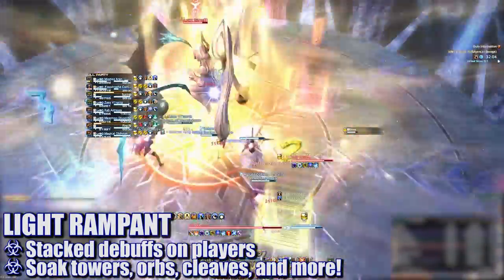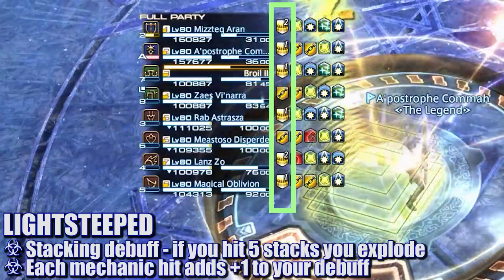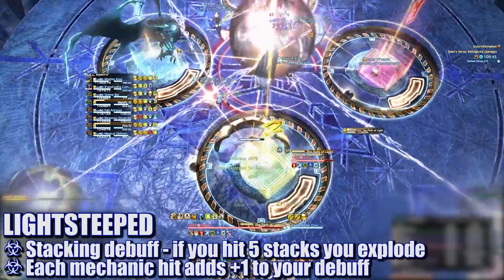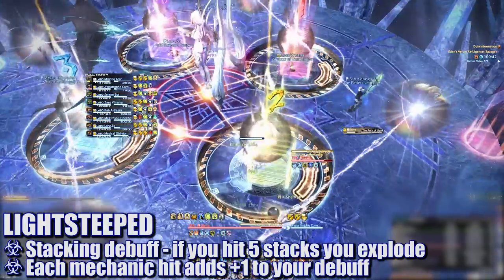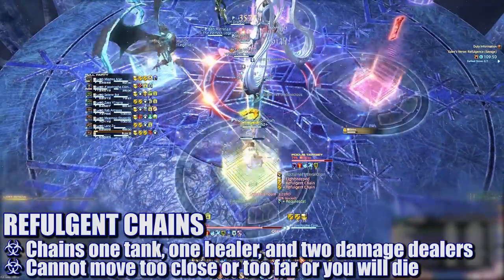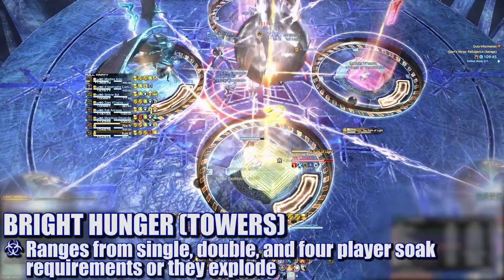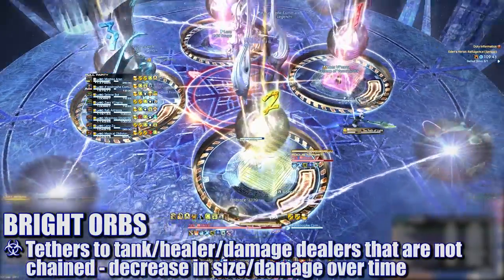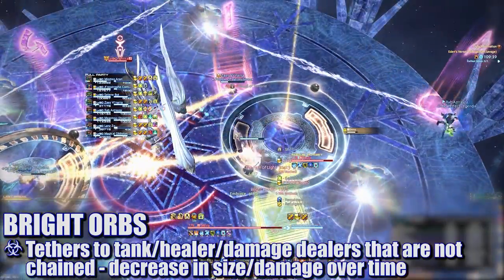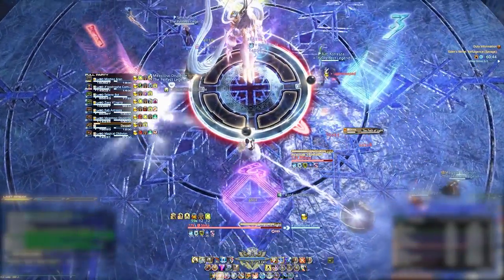Light Rampant is another combo of mechanics with many things happening at once. All players will be afflicted with a Light Steeped debuff ranging from no stacks to up to two stacks. This debuff will explode for incredibly high damage if you reach five stacks — each hit from a mechanic adds one stack. The goal is to resolve all incoming mechanics without any player getting more than four stacks. One tank, one healer, and two damage dealers will be chained together in two sets of chains — one set explodes if you move too far, the other if you're too close. Four single-player soak towers will spawn at the intercardinals around the boss. The other tank, healer, and two damage dealers will be tethered to orbs that spawn around the platform. These orbs decrease in size over time — players will have to kite their orbs until they reduce in size twice before absorbing them.